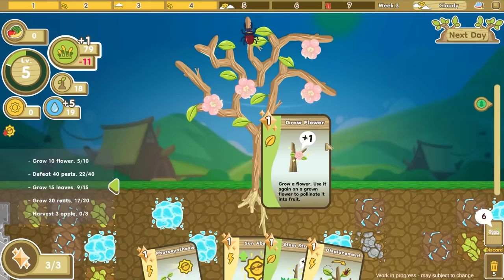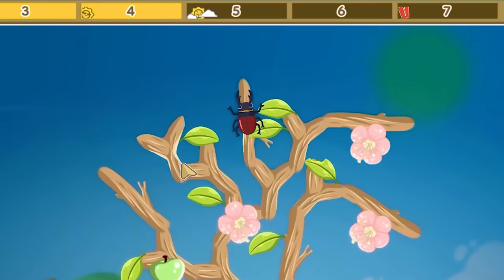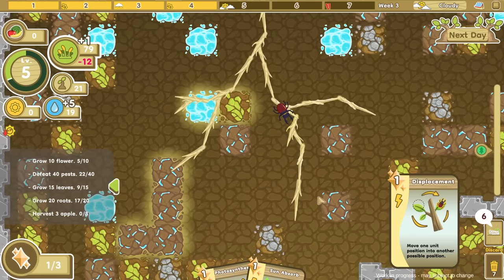Right on that one we'll grow another apple — I'll be able to harvest it eventually. We don't have the sun, but it is a sunny or cloudy day. I wouldn't mind moving our scarab down just a little bit — come on buddy, need you to move down here. Next day.